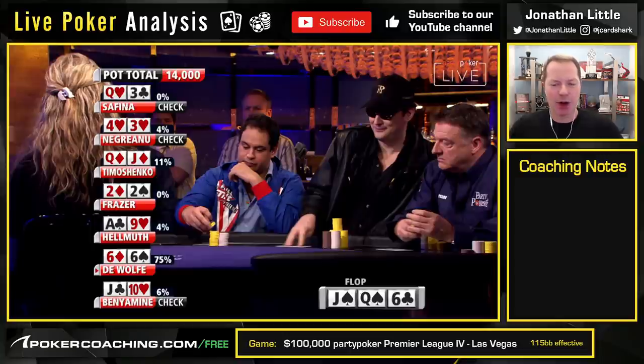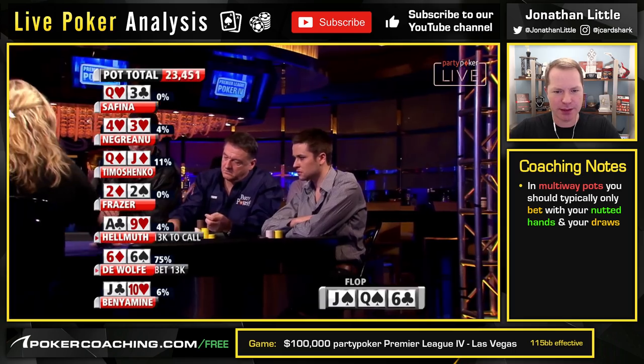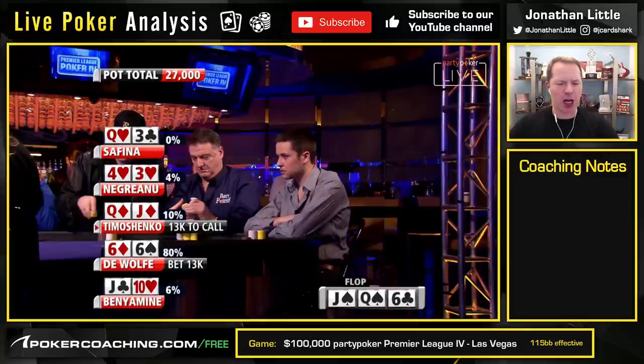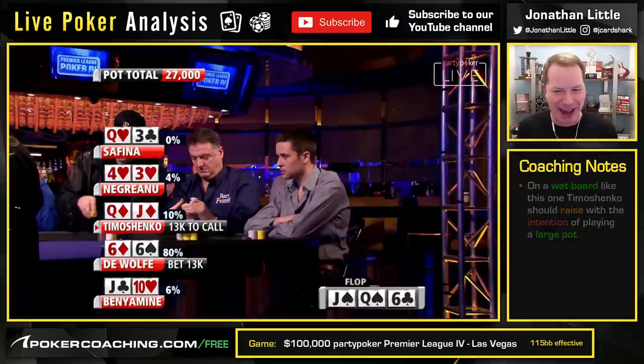Pretty good hand, right? This is definitely a spot where you want to be betting with your best hands and your draws. A bunch of hands fold around to Yevgeny in the cutoff with queen-jack of diamonds on queen-jack-six. I would definitely put in a raise, especially playing pretty deep stack. This is a scenario where if you raise and get all the money in, you're usually pretty happy. That said, if Yevgeny did that here, he would be pretty unhappy because he's against one of the few hands that somehow has him beat.